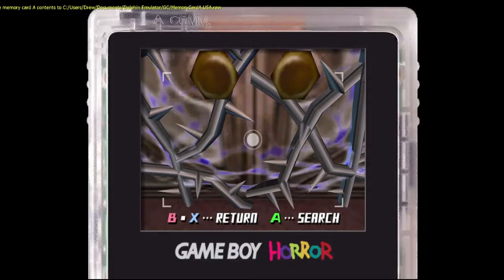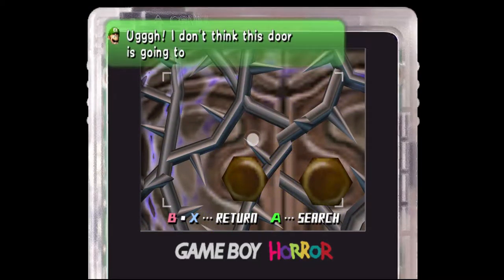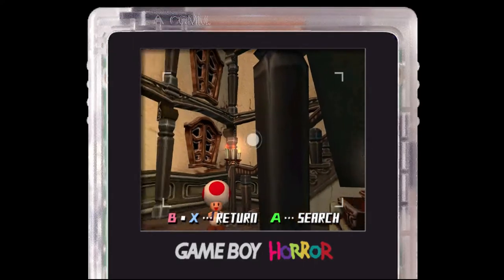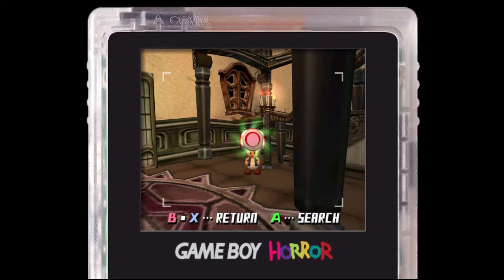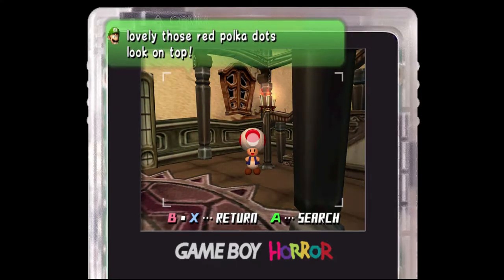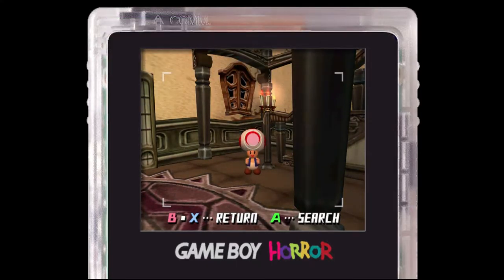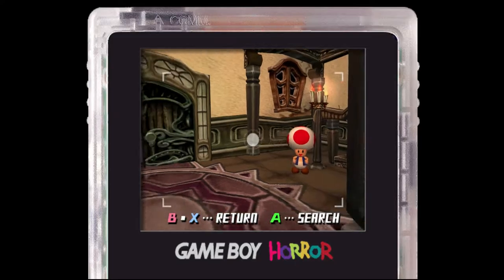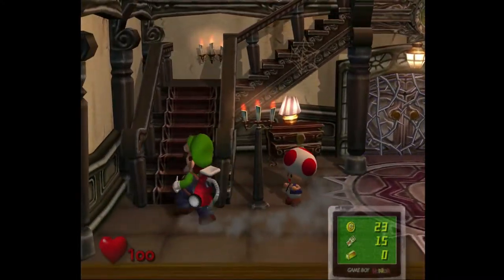Good. Now if I check this door, look at Luigi's face in the top left-hand corner. I don't think this door is going to open. That's not how Luigi sounds, but I'm not very good at imitating Luigi. I never noticed how lovely those red polka dots look on top. But if you check Toad, look at the picture that Luigi uses — it looks like Luigi's all ornery or something. That's actually the icon that Luigi has for everything.